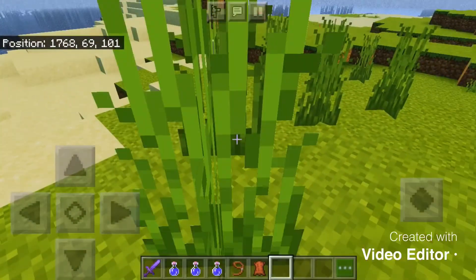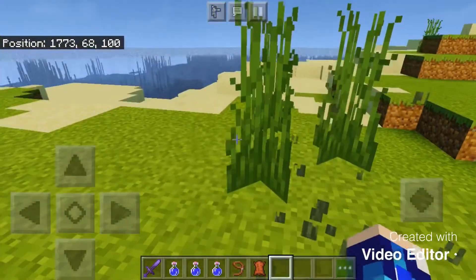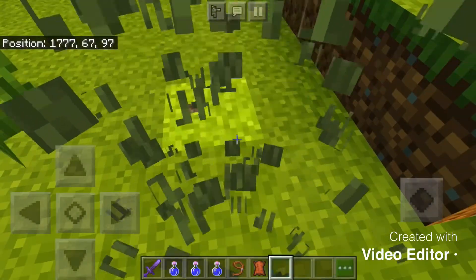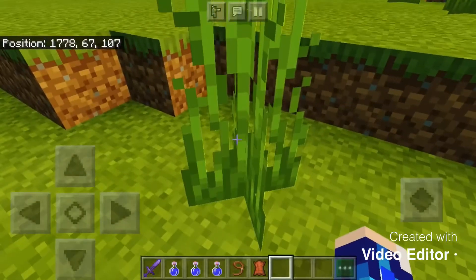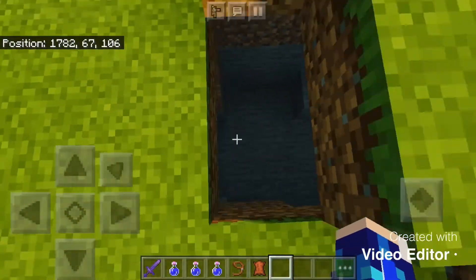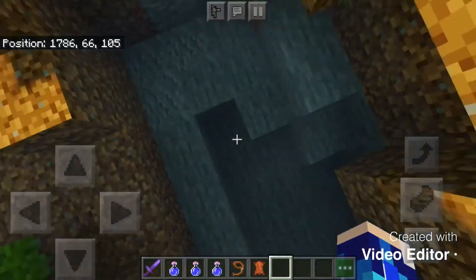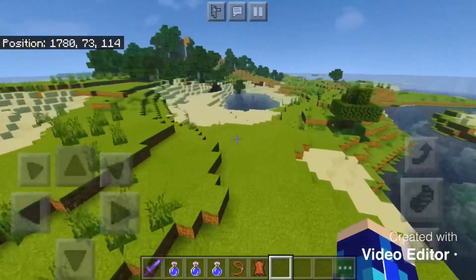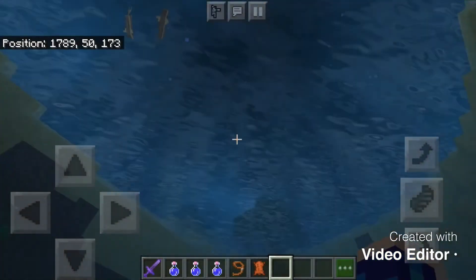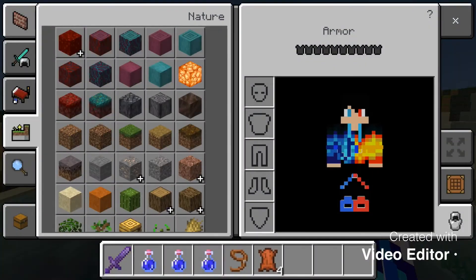If you want to be part of the admins you have to pay 10 netherite ingots. If you're rich enough for that, you will be made an admin. I wonder why there are so many caves with water — I've barely seen any cave that's not enclosed in water. This might be a lake or something — actually, this could be a cool fishing spot. I might even make a little dock here where people can start fishing.